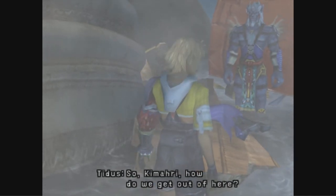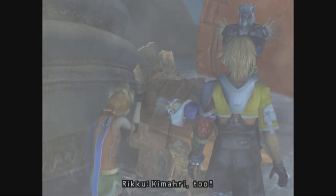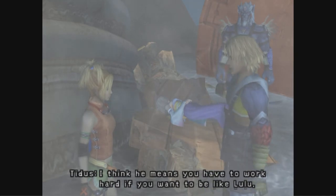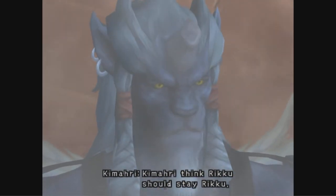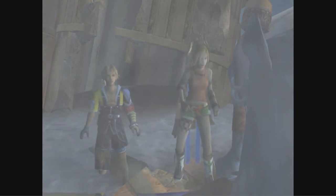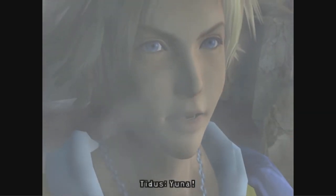So Kimari, how do we get out of here? We climb. Kimari too. Only those who try will become. I think he means you have to work hard if you want to be like Lulu. I will! Kimari thinks Rikku should stay Rikku. Hey, are you saying I'll never be like Lulu? I'm saying you shouldn't. How can you laugh at a time like this? Does seem inappropriate, doesn't it? Looks cold, doesn't it? And what kind of lake doesn't have any water in it, just a sheet of ice over the top? Like that makes any sense.